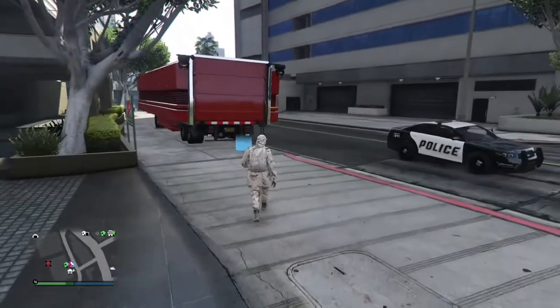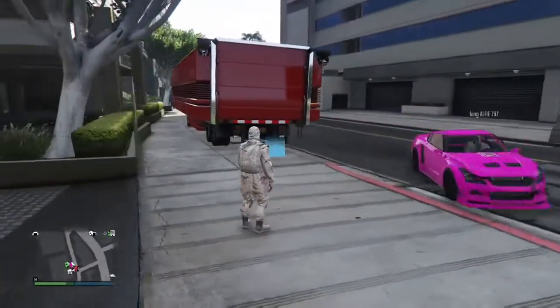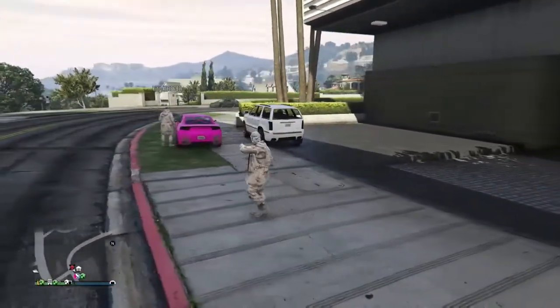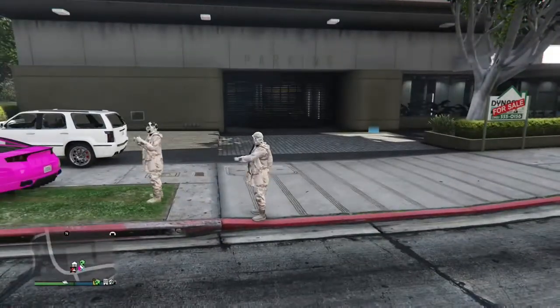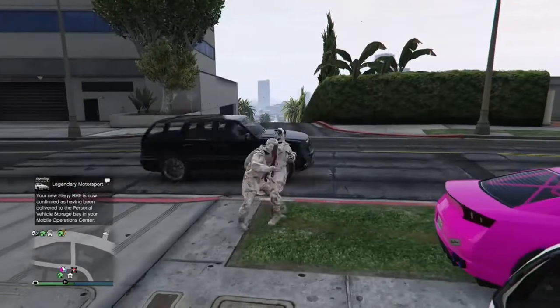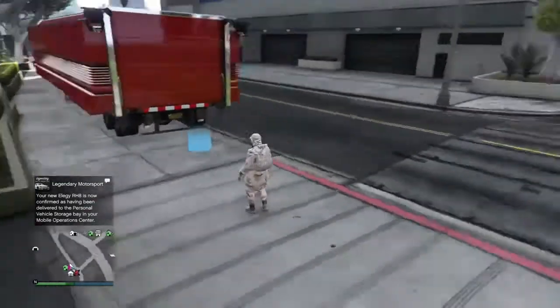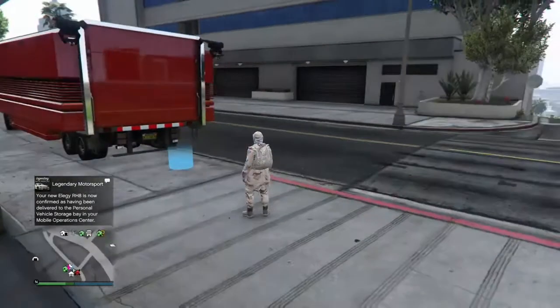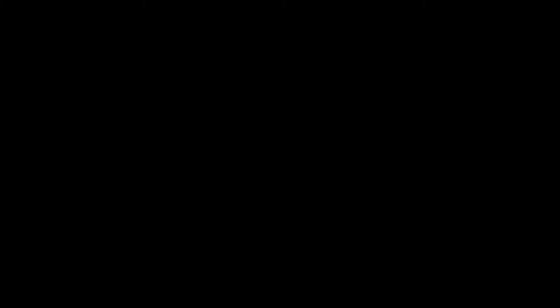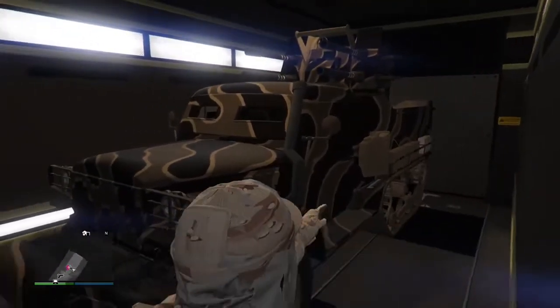Here I am just waiting for the text message — two minutes seems like ages when you're waiting for a car to be delivered. Here we go, I've got the text now. Wait for the text to disappear — it takes ages. Now walk into your MOC, enter alone, and there you go — there's the duplicate half track. Your original is in your garage.